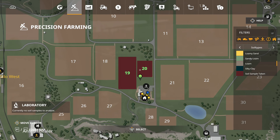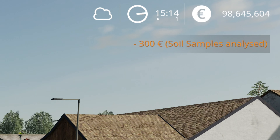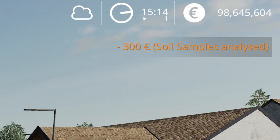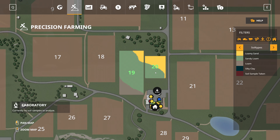If you have enough samples collected, press Z. Depending on the difficulty, the price of analyzing the samples will vary. When you get the lab results back, you'll see the soil properties on the soil map.